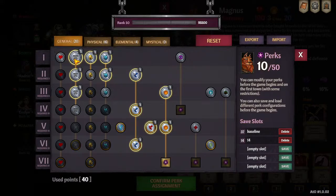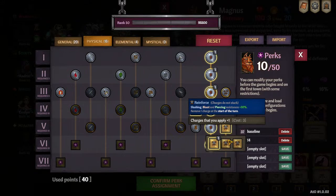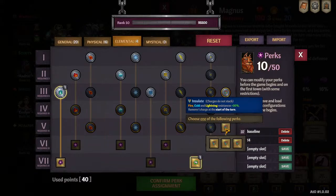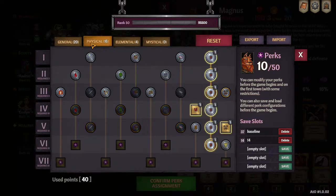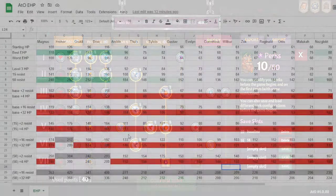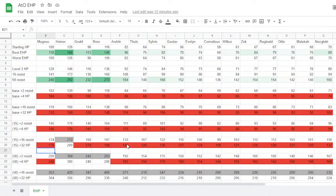The same thing applies with hit points — the more hit points you get, the more impactful resistances become. I can show you a big old spreadsheet about it here in a second. Warriors gain ten hit points per level — Magnus, Heiner, Grugli, and Bree — whereas everyone else gains five hit points per level. The warriors also start with more hit points to begin with, so in general their health pools are bigger. These first two sets on the spreadsheet are just me calculating health pools at level one, effective hit points, and stuff like that.